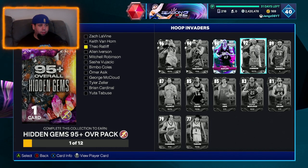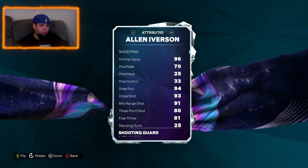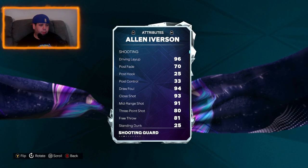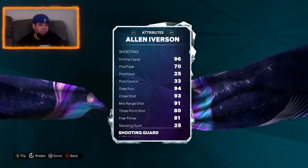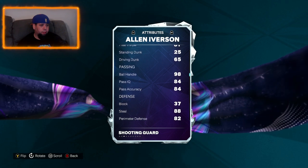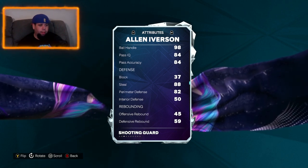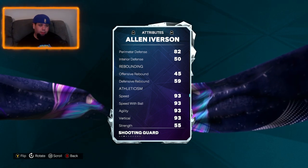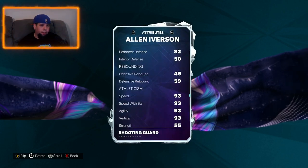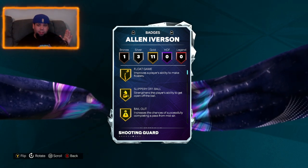Then we have an Allen Iverson card. Now with cards like Zach Levine coming out and the Tyrese Halliburton card, Allen Iverson kind of doesn't really fit into anybody's lineup right now. He's probably that little bit too short — 6 foot tall. Really good draw foul, really good close shot, good mid-range, not a great three ball. 65 driving dunk. Ball handling obviously great, it's Allen Iverson. His speed is what's going to really curve this one — 82 perimeter defense with a steal of 88. Speed only a 93, I would have expected a little bit faster. No Hall of Fame badges, so this card I think is going to be like 50k maybe.